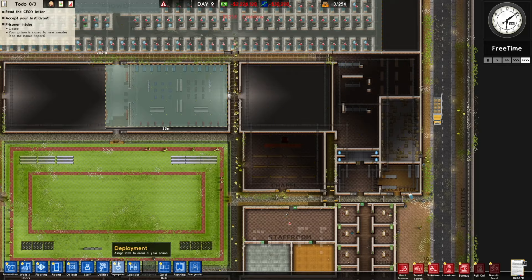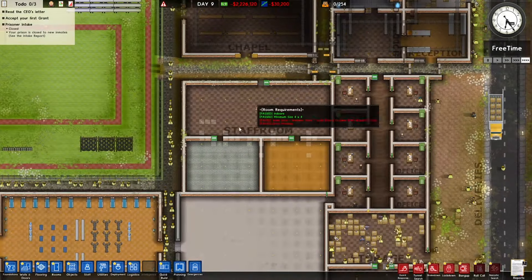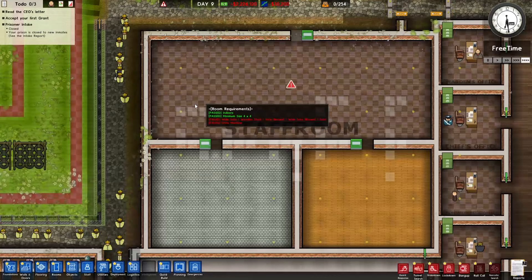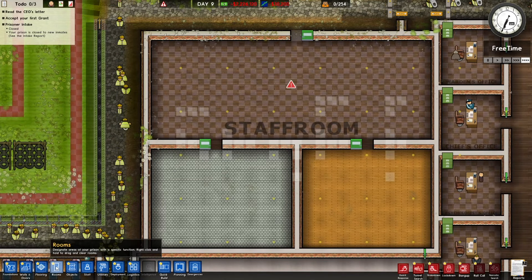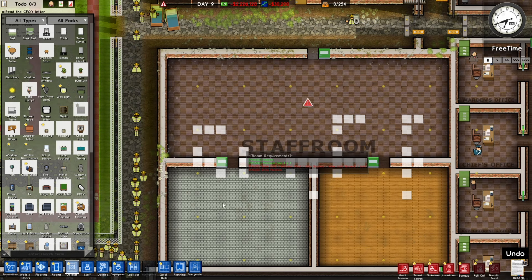I'd say we're pretty close to opening, really. What else do we need? Maybe the security stuff, the staff room stuff — I need to actually put stuff in here, that'd probably be a good idea. There's so many workmen running past. All right, let's make these rooms.